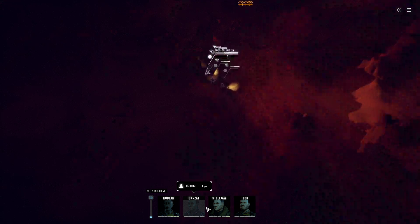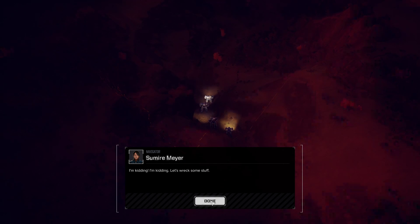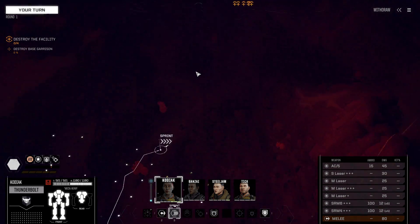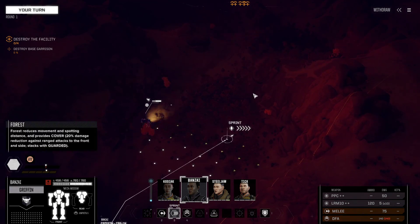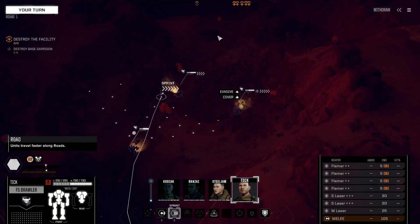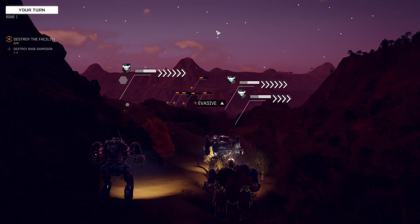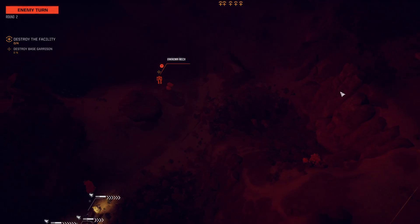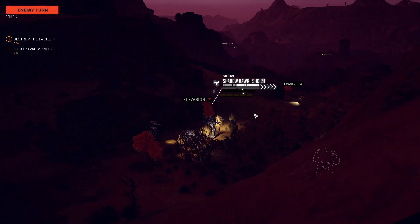Command interface initiated. We're entering a restricted area. We're going to have to destroy the base garrison. Keep our Thunderbolt on the road; the Griffon can take a detour. Keep everybody else on the road. There's the base in the distance. Our Griffon could probably get up on this hill over here — we can do quite well up there. A little Locust showed up and even took a shot at us.